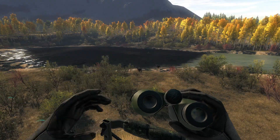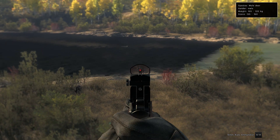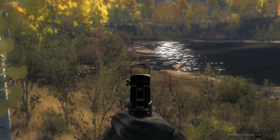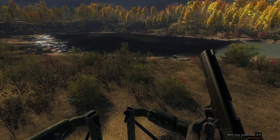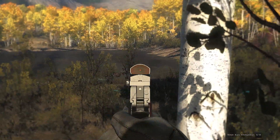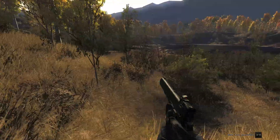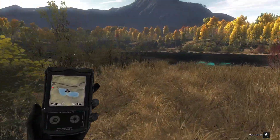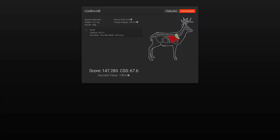I'm going to use the 10 mil and I think I can get them both. Let's get the one further away first — he should drop if we can line this up. There we go. Can we get this one too? Not if I miss. I can't really see what I'm doing. At least we got the one. 147 score on this guy with the shoulder blade and left lung shot at 34.5 meters.